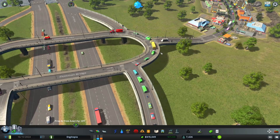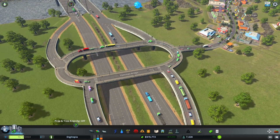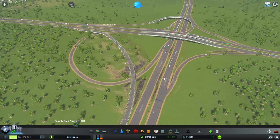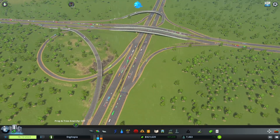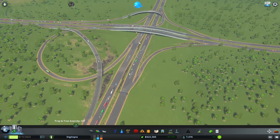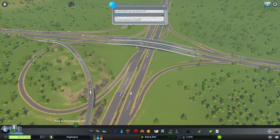But if you look at more recently developed countries, like especially the Middle East, where they're not too limited on space, you'll notice their junctions seem to be a bit more like this. On this junction you've got literally any direction you want to turn, you can do so while maintaining the speed of the motorway. You don't have to slow down to give way or let anyone else out.